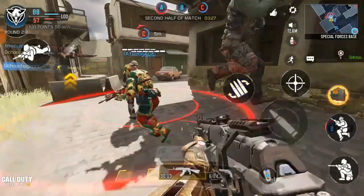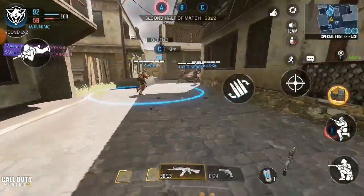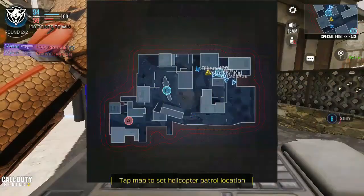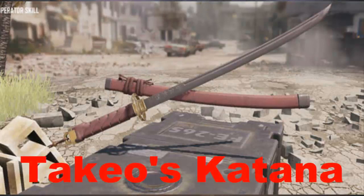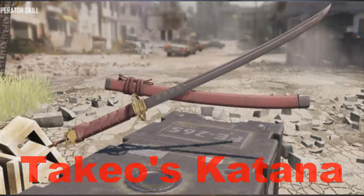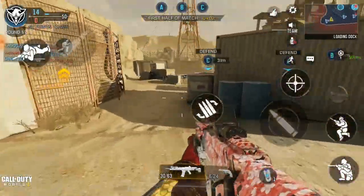There's going to be a new operator skin in Call of Duty Mobile season 7. They also have a sword — I don't really know how it's gonna work but I can't wait to test it because it's gonna be so cool. It's like a sword you're going to be using in battle royale in season 7. This sword is so cool — it's going to be a brand new sword and it's gonna be crazy.